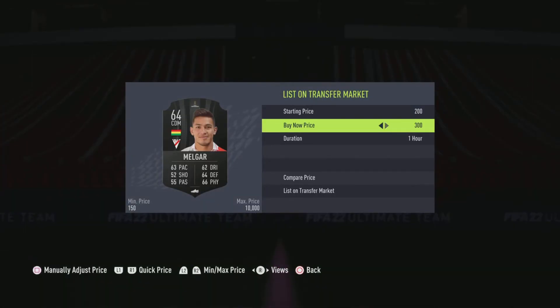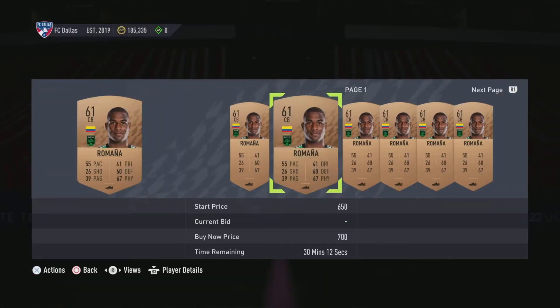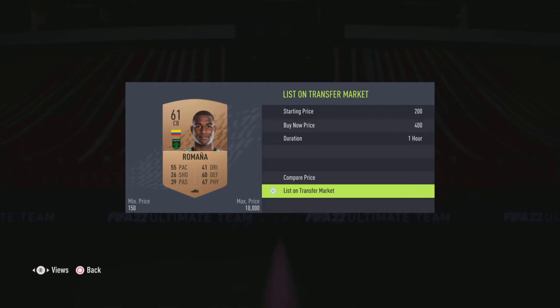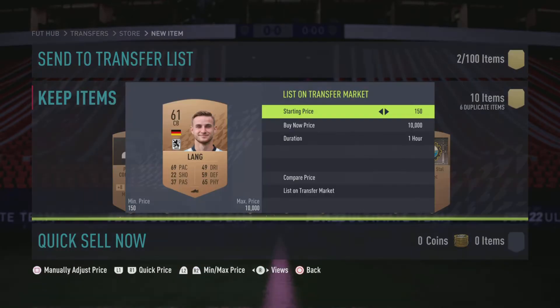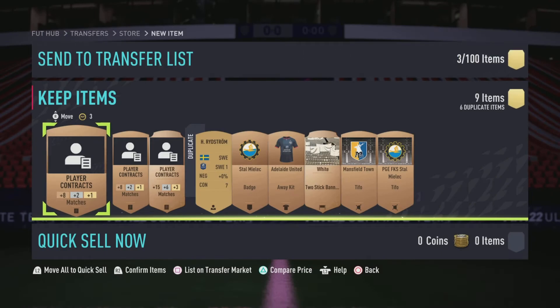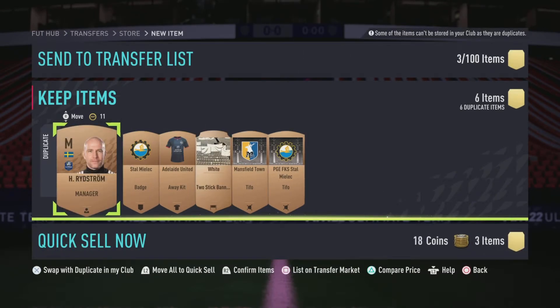If I list this right here it'll probably sell at 400 — that's already half the pack back right there. List them up for 400 as well and you've already made your coins back right away in your first pack. Sometimes you will get dud packs where a guy only sells for 200, but if you relist them time and again you'll actually end up getting a fair amount of coins.